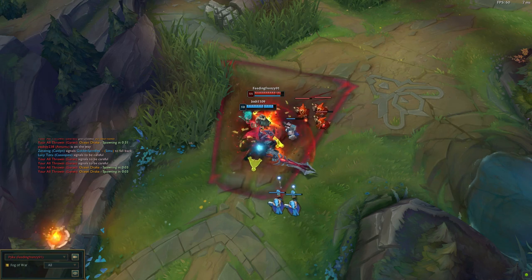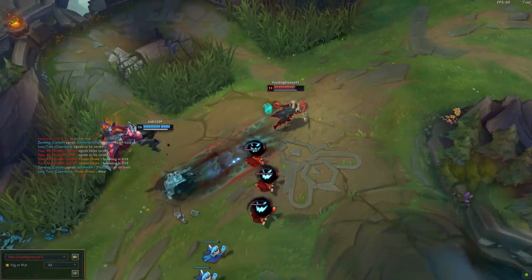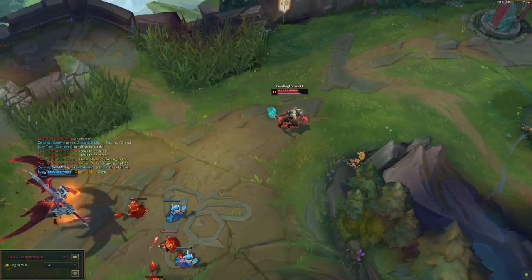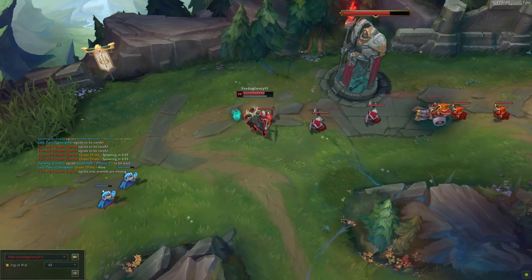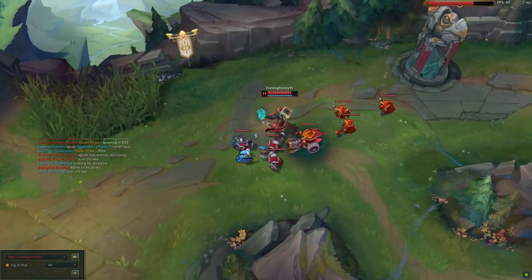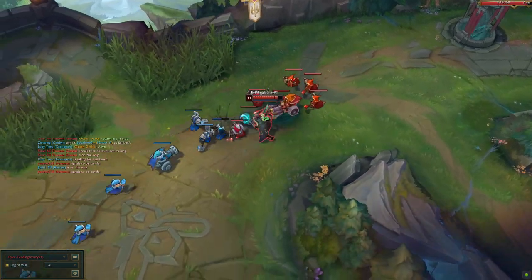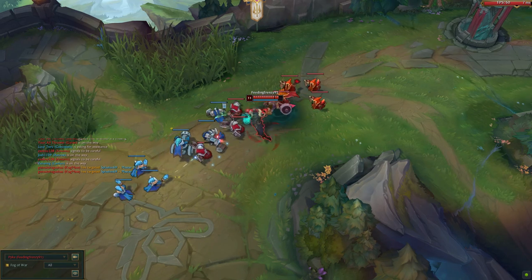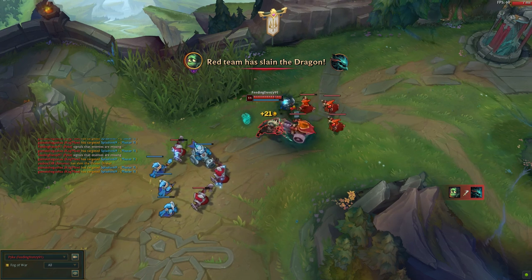For playstyle, as I alluded to earlier, you basically want to go in, get as many hits as you can, and then back out with your E. You want to do this until you get your ult. With Pike, I rarely kill people before I get my ult because his ult really helps him out. With some champions you may just want to wait, take what you can get, until you have your ult and then keep poking until you're able to use your ult on them.